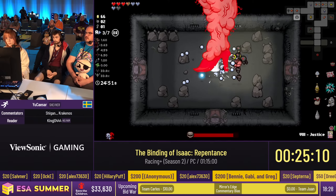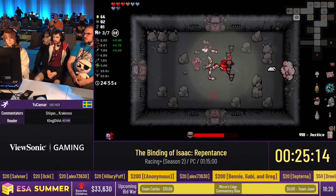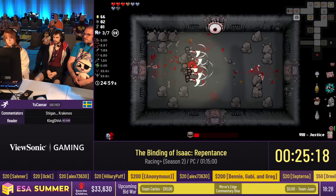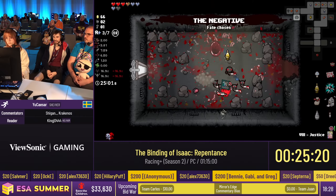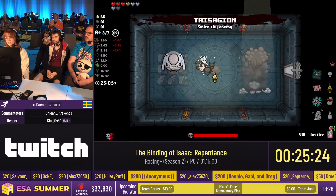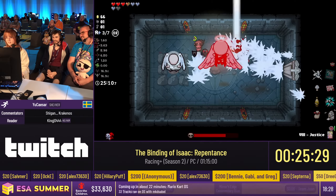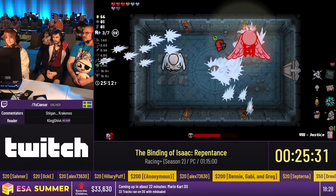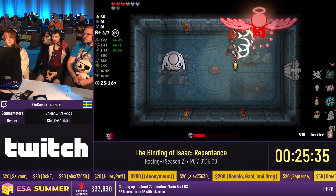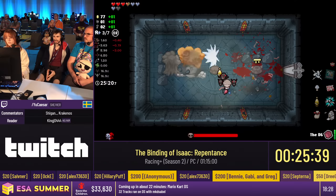Here is a very interesting boss — the Fallen. It's interesting because when he dies, he drops an item from a Devil Deal pool instead of the boss room pool. Usually it's really good, but this time it was not — it wasn't that good. RNG wasn't very nice right now.